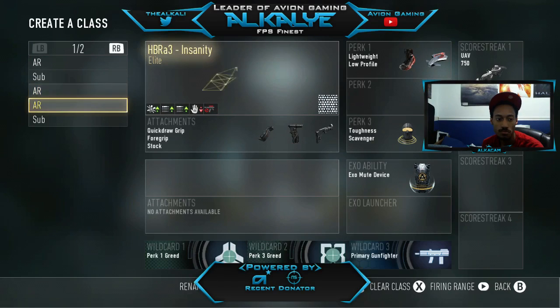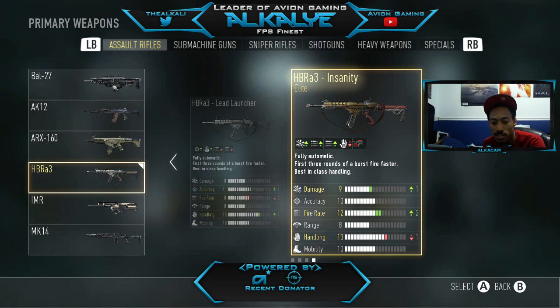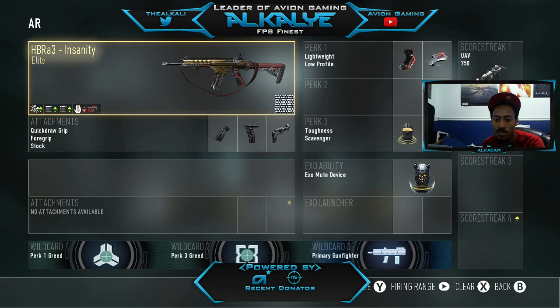Here we've got the HBR Insanity — this is my favorite HBR and one of my favorite weapons overall, next to the ASM1. Even after the patch it still wrecks. You can't put a sight on it, but the fire rate is increased by two blocks, which is pretty nice. I normally run quick draw and fore grip on it. I recently added stock because I was getting outshot in dumb ways — stock helps win more of those gunfights. It comes with 30 bullets, so I don't really need extended mags, and I sacrificed that slot for stock.